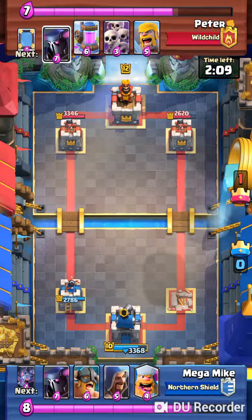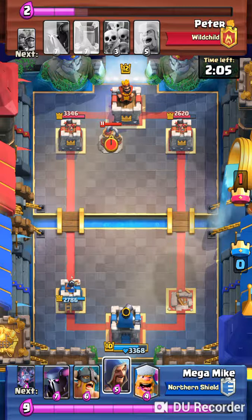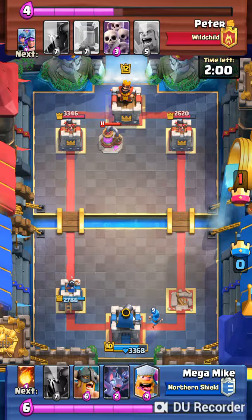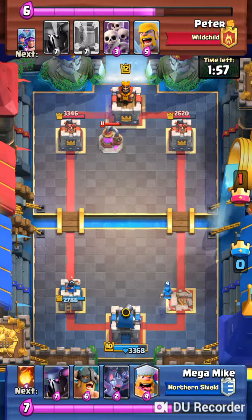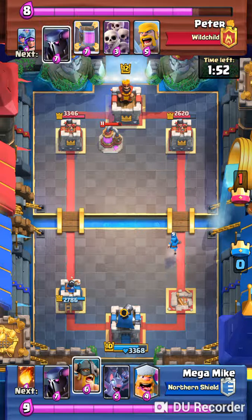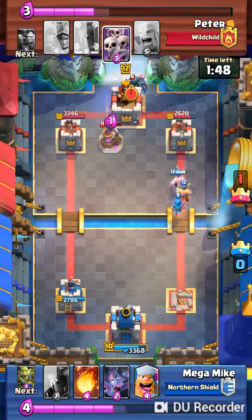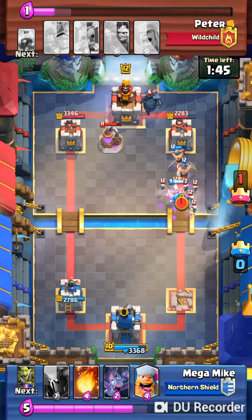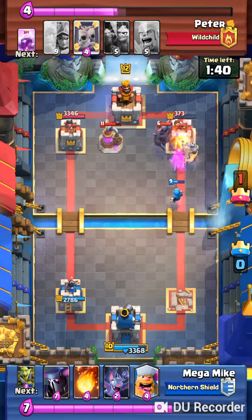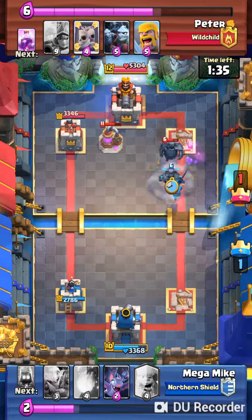It's already really not going well for me. He has a maxed out elixir collector, which is understandable. I start a wizard near the back. He puts out a Pekka to counter all this stuff, but he puts it way in the back so it doesn't do anything. This tower blows up, but that's just a small thing — there's still a big Pekka with lots of health right there.